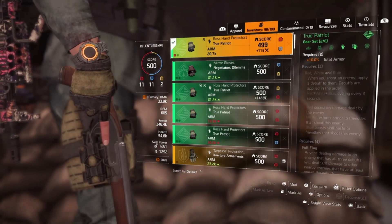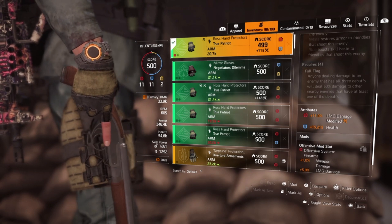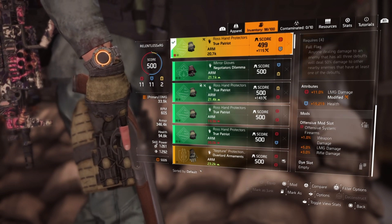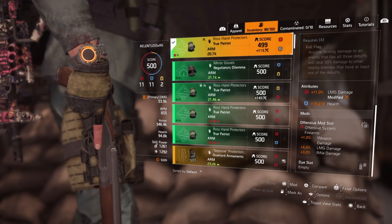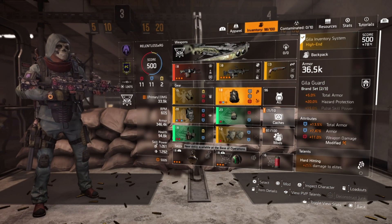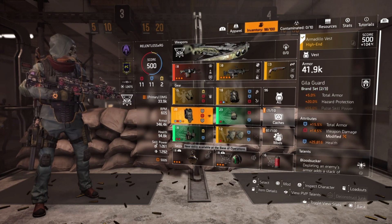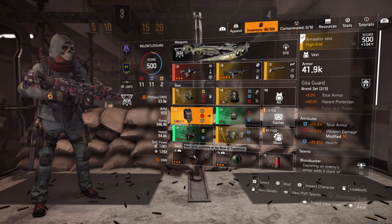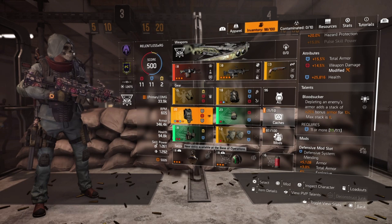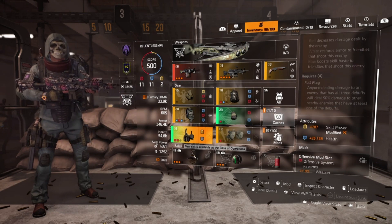On to the True Patriot pieces. For the gloves, having those two True Patriot pieces gives you 10% total armor. The gloves have 11% LMG damage attribute, 15,219 health, and another 6% LMG damage in the mod slot — so a total of 17% weapon damage just on the gloves. The backpack is giving close to 16.5–17% weapon damage, and the chest piece gives 14.5% plus another 5.5%, so 20% weapon damage on the chest. That's essentially where the bulk of our damage is coming from.